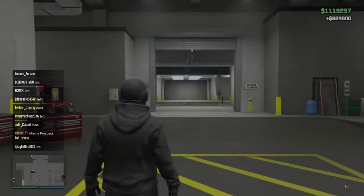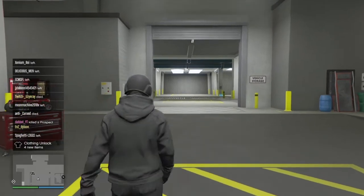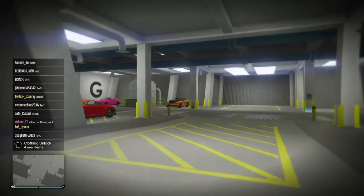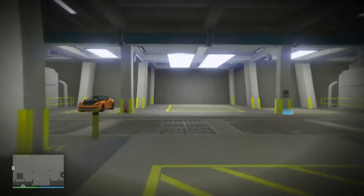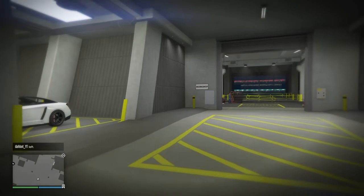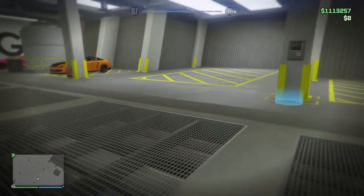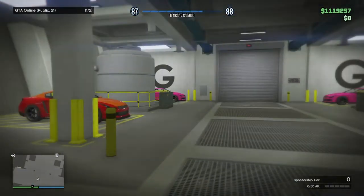If you hit the glitch, you'll get 900k — you just sold a free car for 900k. Be careful with this glitch: only sell 2 per hour, only 6 per 30 hours to be safe, so you don't get detected, flagged, and have a chance of getting your money wiped. Just be careful with these glitches guys. See you in the next.